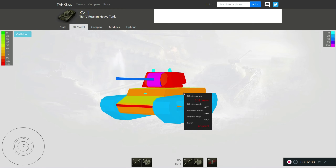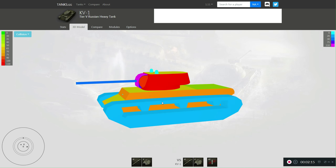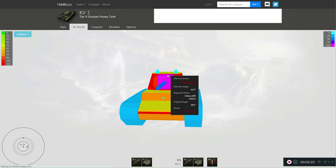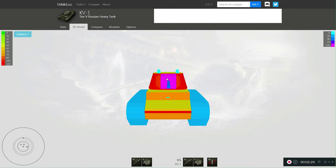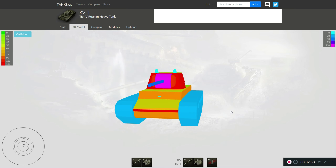The side is also 75mm. Even angled like this, it will bounce as you can see. But if you are going through the tracks, it is impossible to bounce this tank. The turret is 110mm and even more if you are shooting at the edge, so effectiveness is increasing. The gun mantlet is kind of broken — there is big armor and small armor here. Some shots will go in, so I usually aim here to have a chance to pen this tank.